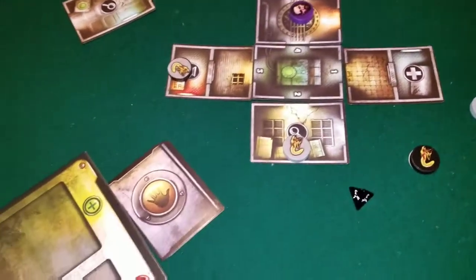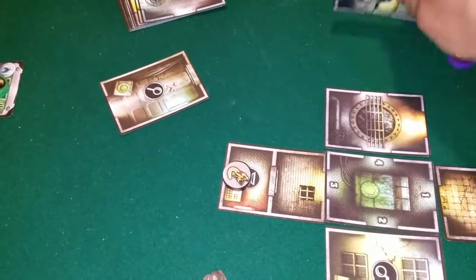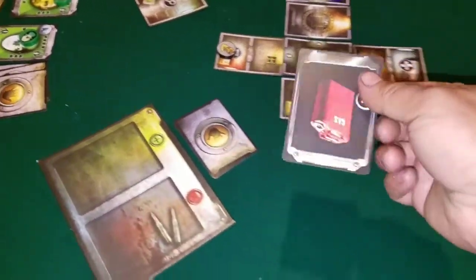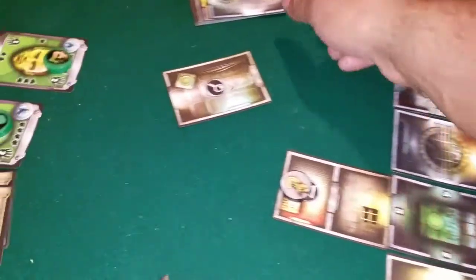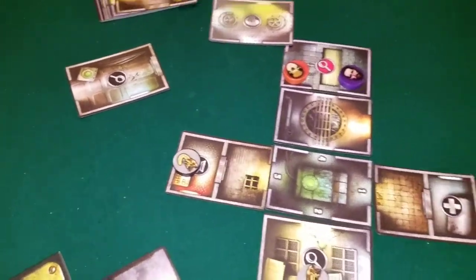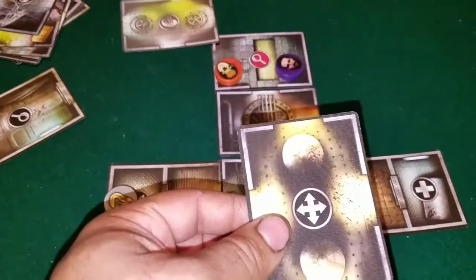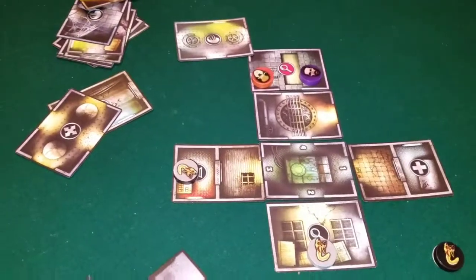You can search — anything with a black marker on it you flip over, showing it's been searched, and you draw an item card. You can also activate a room ability for free. Each room has a different ability: one lets two people search together so both draw cards, another lets you heal, and so on.